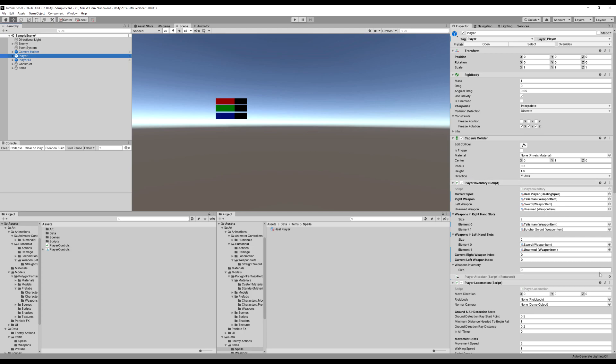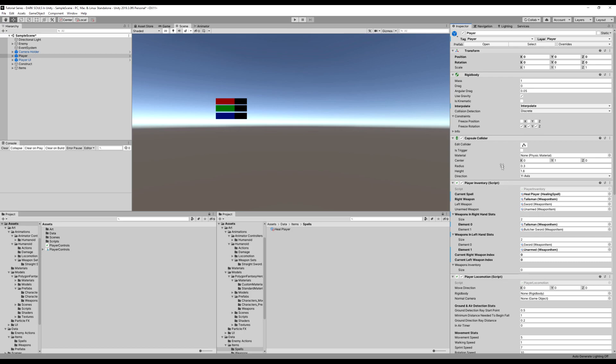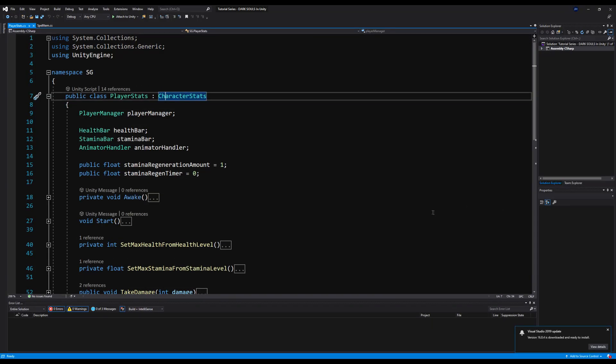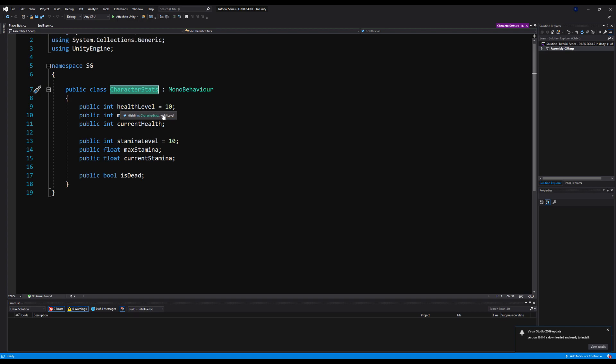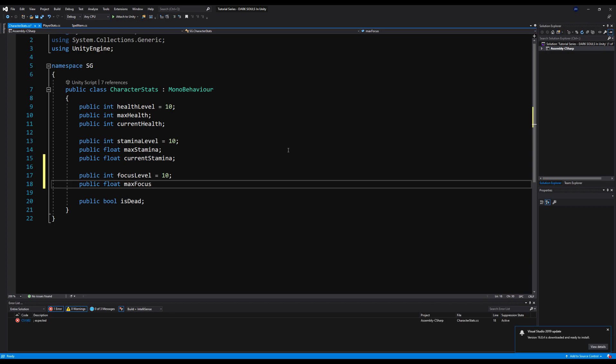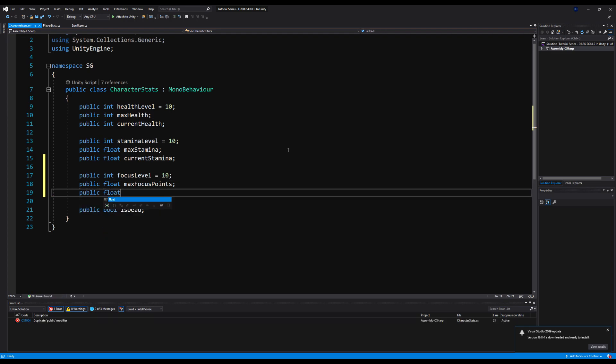Next, on our player, I'm going to look for the player stat scripts and open that up. In the character stats we have health and stamina, but no way of measuring focus points or mana. So I'm going to add a public int focus level set to 10, a public float max focus points, and a public float current focus points.